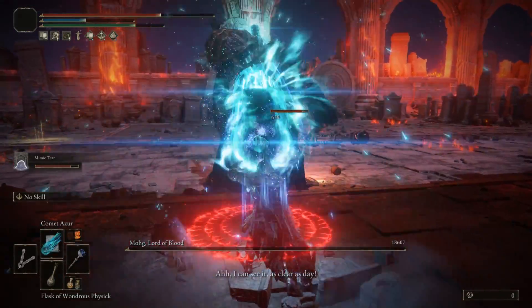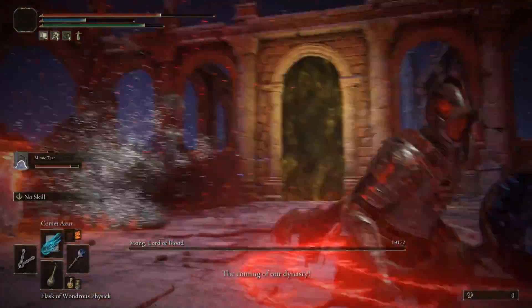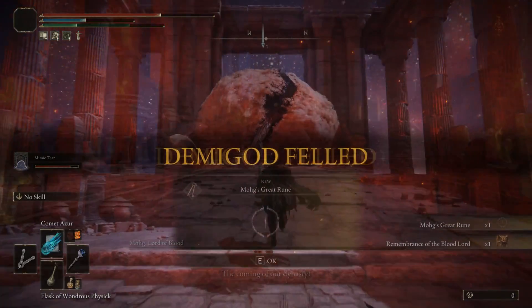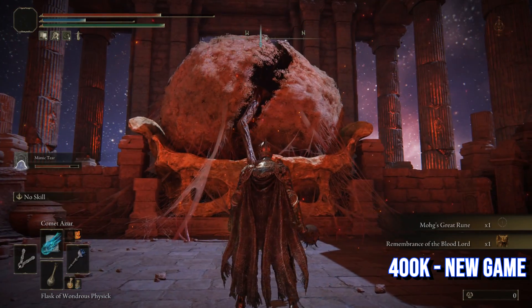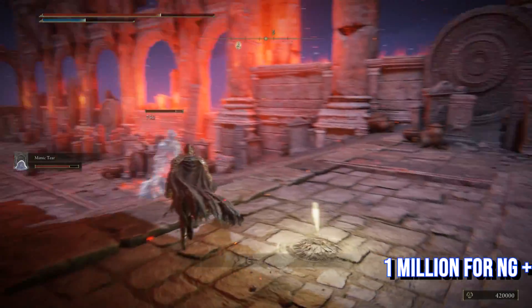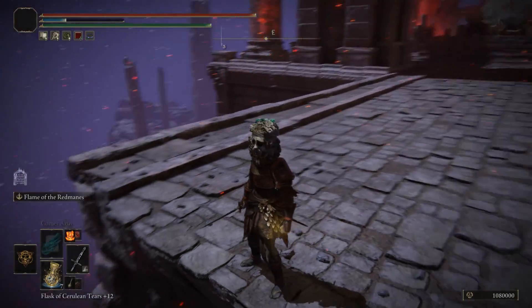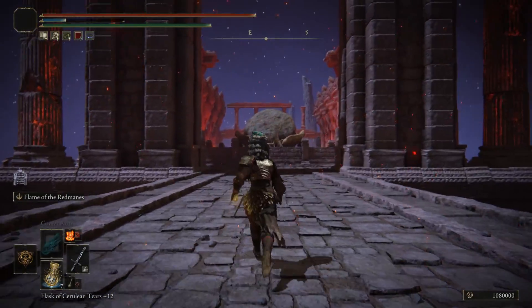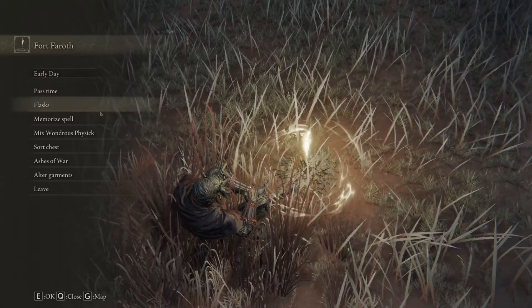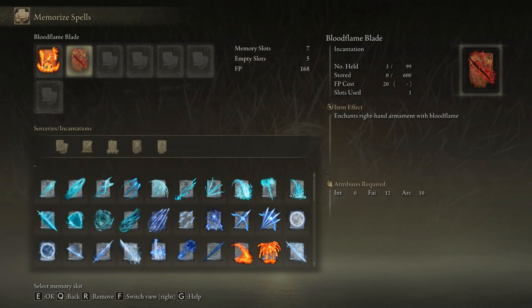Then use your mixed flask and finally use the Comet Azure. Once you have done that, you can see the boss has been taken out within 30 seconds — quite easy with this method. Use any talismans that can increase your magic; it is not completely necessary yet it will help that health bar go down quite drastically. You do want to make sure you do that before he raises the staff, because that will suck the blood out of you.